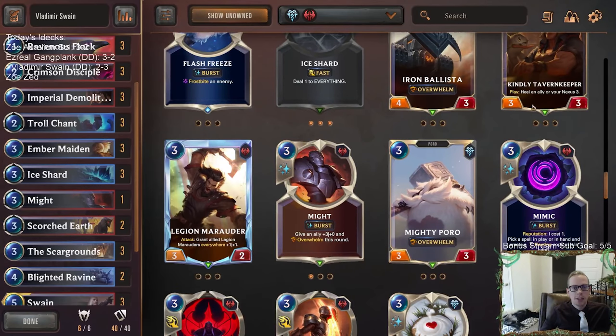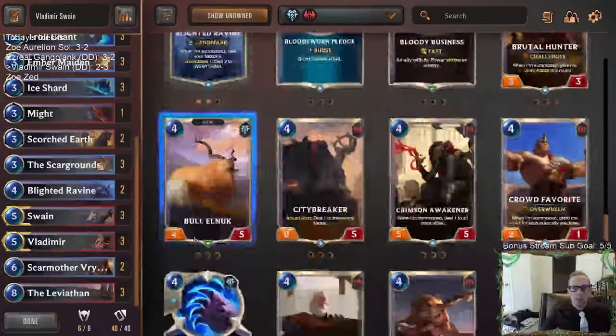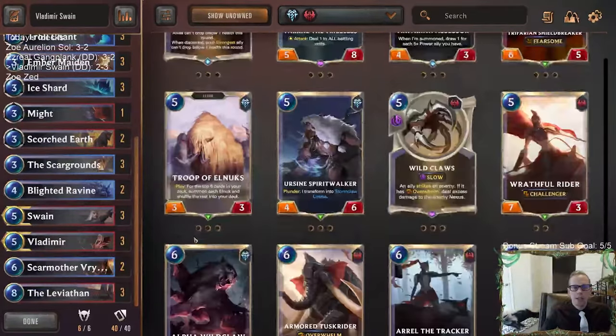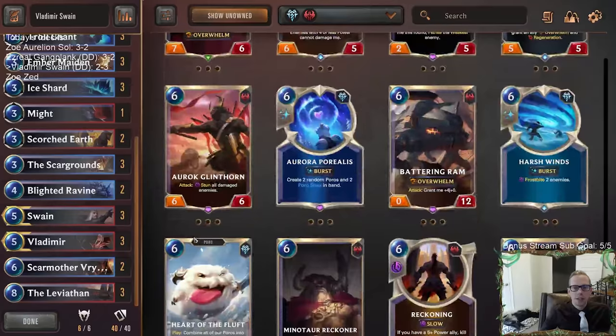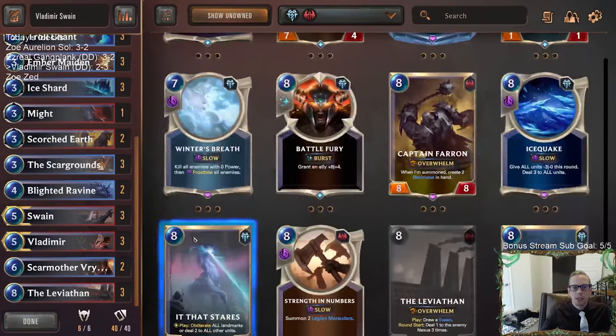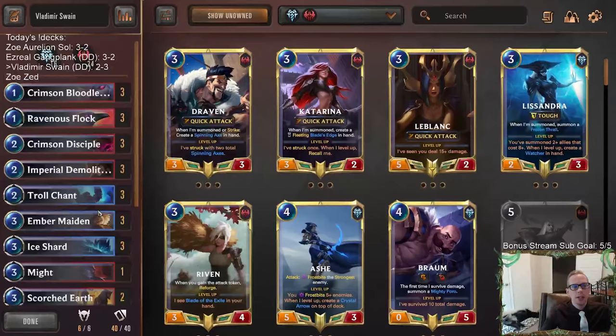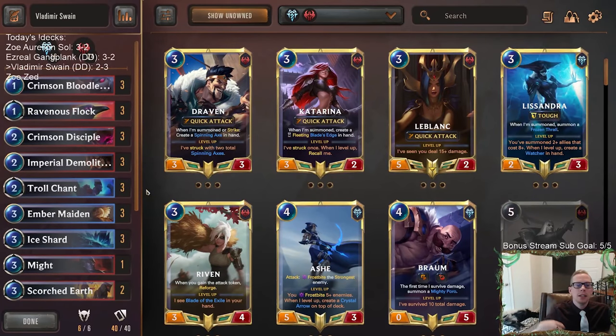Lots of things — Kindly Tavern Keeper if you're playing against aggro and also to heal things that get damaged. There's all sorts of cards you can play, so figuring out exactly what the best cards are is difficult. That's what makes these decks pretty difficult. But if you can figure out the exact 40 cards to play, you can have a really good deck, and it's a fun one to play too. That's it here for Vladimir Swain — so those of you watching later on YouTube, let me know what cards we don't have in this deck that you really like, and why.